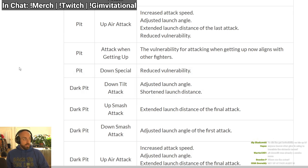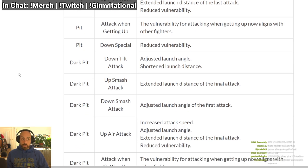Get-up attack — I guess his get-up attack had more lag so they made it have less lag, so it's safer now. Pit's down special reflector now has less cooldown when you let go of it — that's crazy.